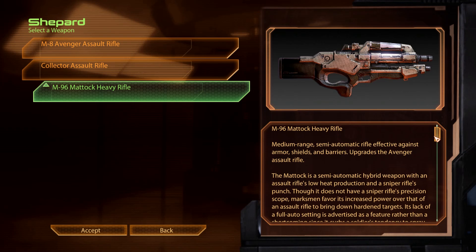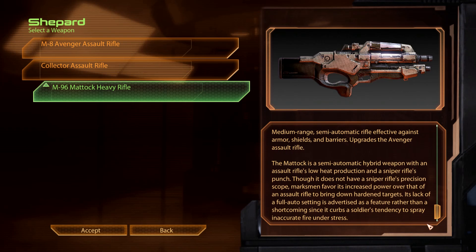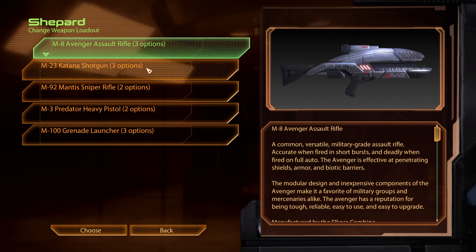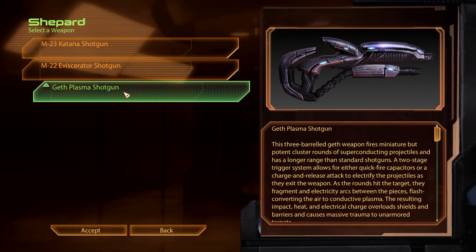It's a heavy rifle. Eviscerator. That actually looks like a geth weapon. That's pretty cool to see that they have different models now.